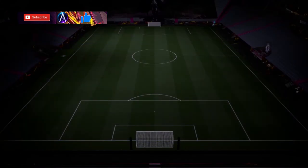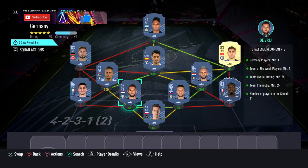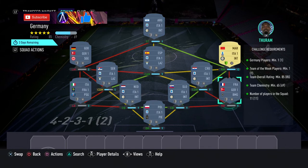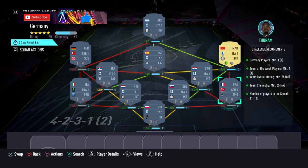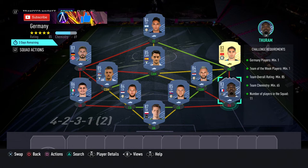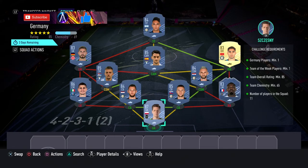That is your PSG team done. The next one - the Germany team - is about 150k. You need one German player; go pick up Trapp, definitely the best one to go for. Cheapest 83. You also need a Team of the Week player, so for this one I've gone for an 83-rated TOTW - Turam - he is the cheapest 83 in the current Team of the Week. Obviously if you've got an 83-rated inform in the club, any would work.